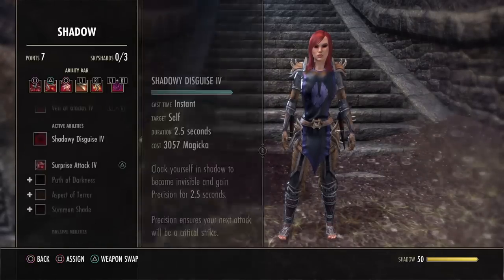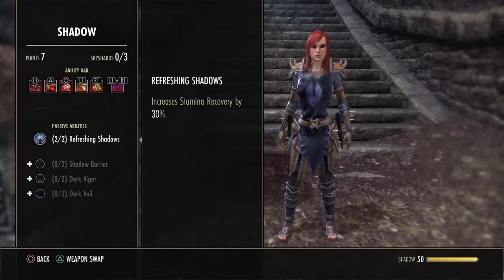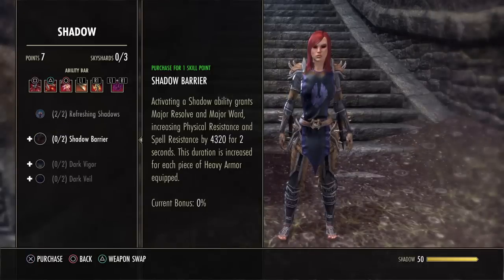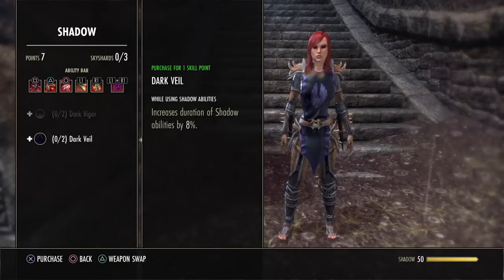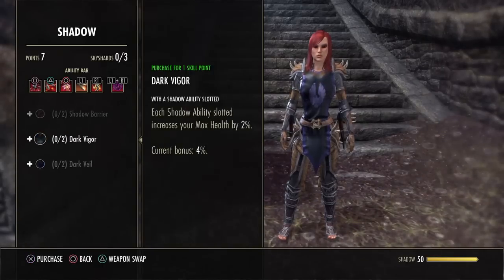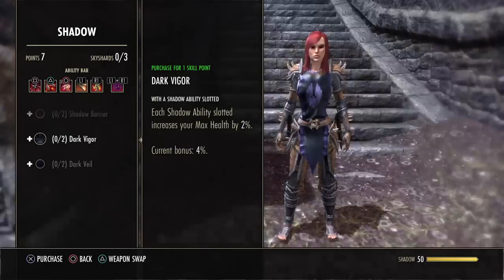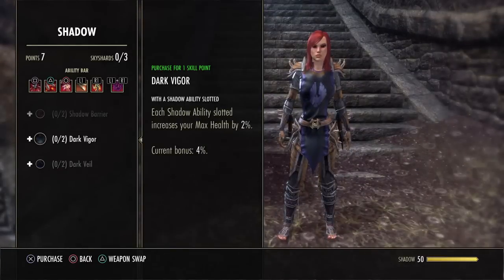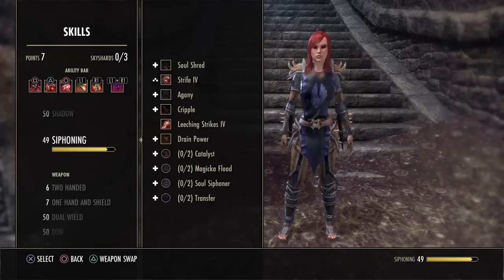Moving to the Shadow tree — I just put two points into this because it increases my stamina recovery by 30%, which is absolutely amazing. The other passives you don't really have to worry about. Maybe Dark Veil for the Veil of Blades ultimate — that might be really good. You can also get Dark Vigor, which gives you more HP. I'll get that in the future as well.